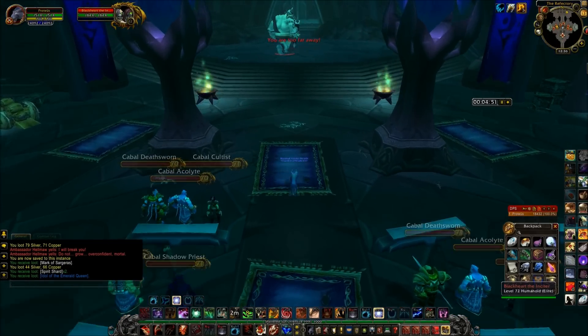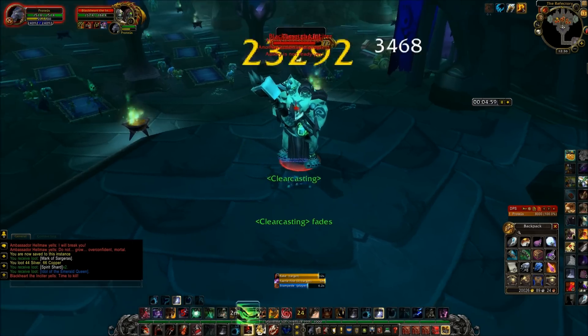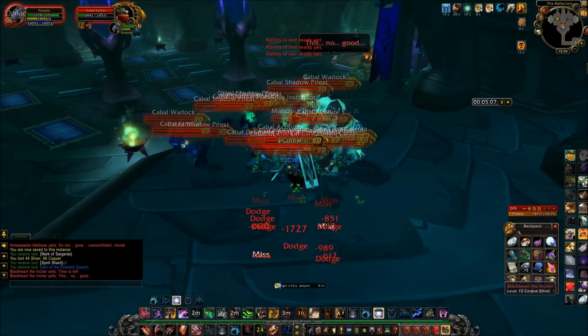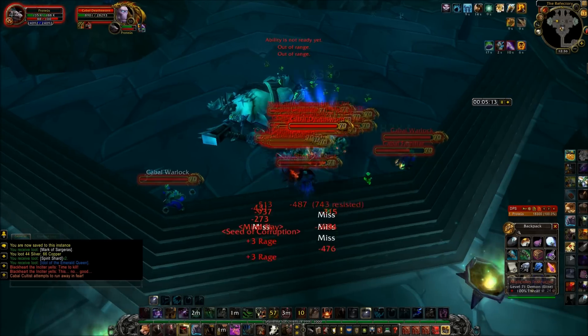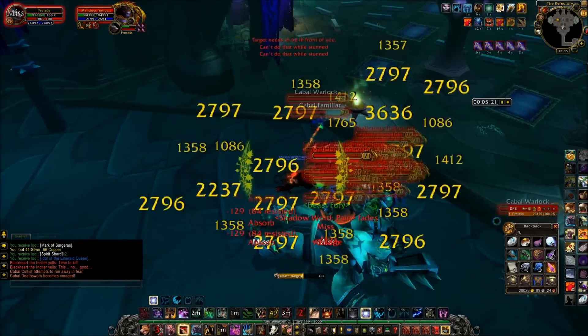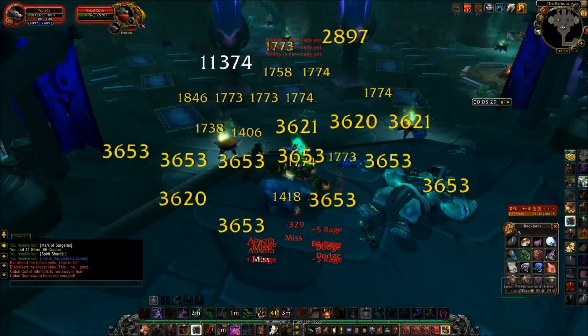Here we are pulling through this entire hallway. What you want to do first is just aggro this second boss — he just pulls the entire room. I like to blow all my cooldowns on him and kill him before all the other mobs get to you. Then you just AOE everything down. Just make sure you're careful with the stuns.